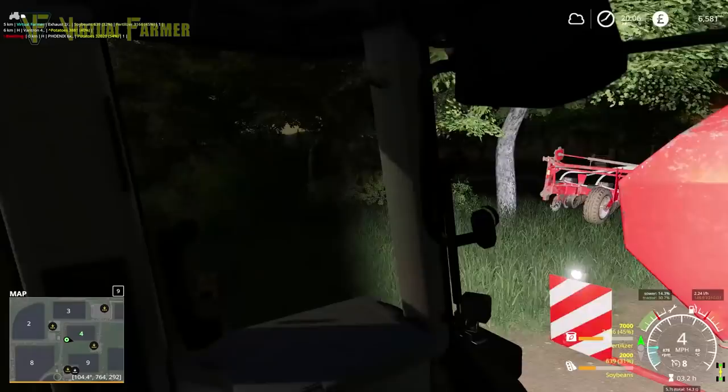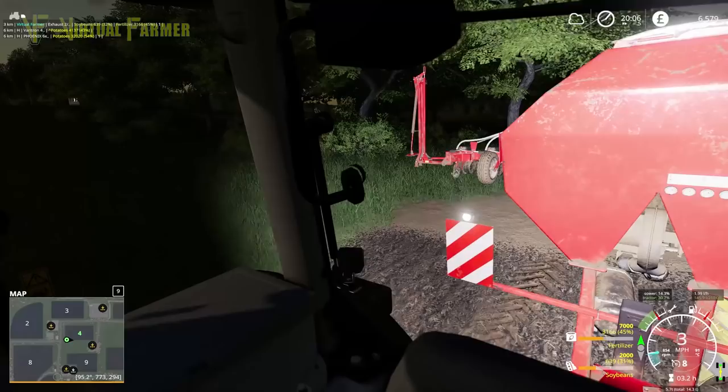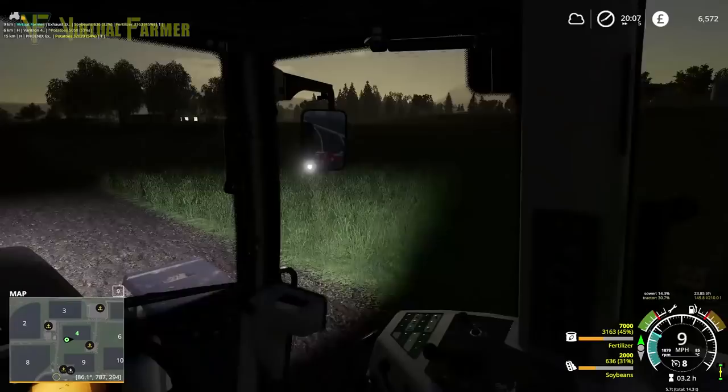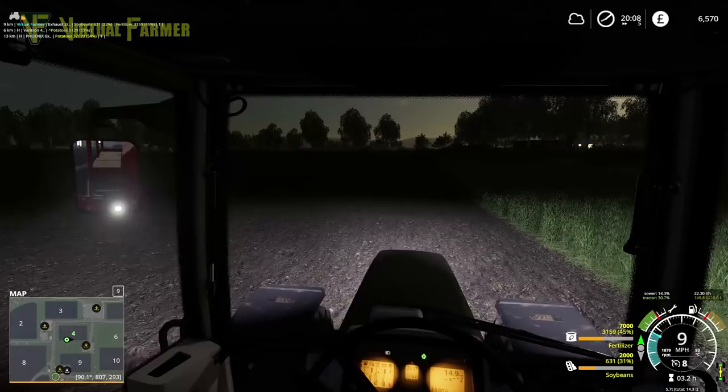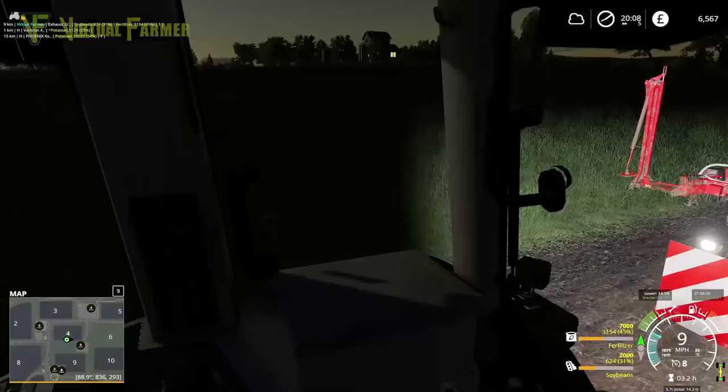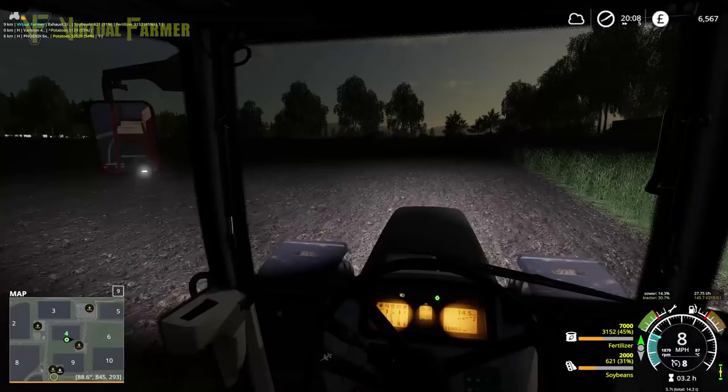We want to get our divider out because we found that's the best way to go until we get GPS. Turn it on, we have soybeans, and away we go. We're down to 31% seed — but as I said, this is our smallest field, so it should be enough. We're going to go up as far as the field goes.